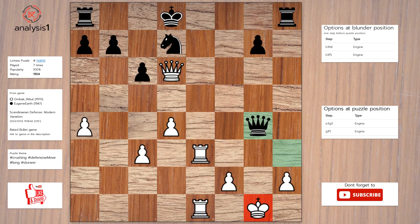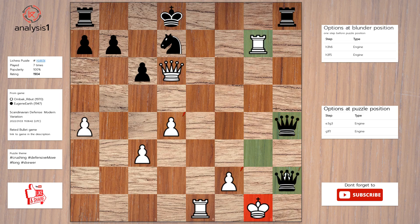Another one. Let us look at threats in the puzzle position: there are no threats in this position, there are no checks in this position. Here is the solution to the puzzle: rook to g3, queen to h4, rook takes pawn, queen takes pawn check, queen takes queen.